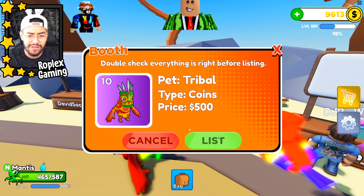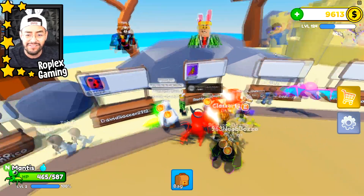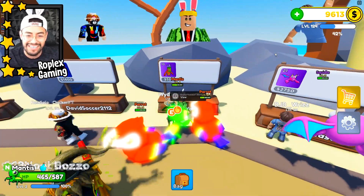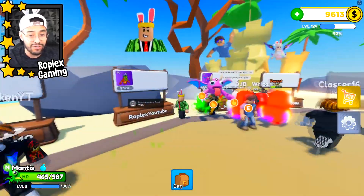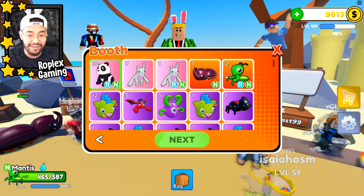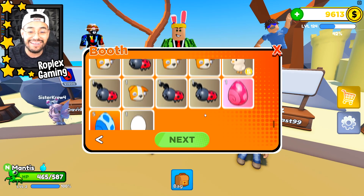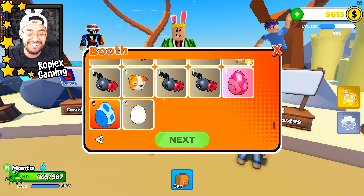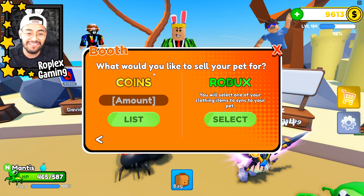We'll list it for 500 coins, let's see if anybody buys it. It is a level 10, let's see. This guy's selling a robux pet for 2700 coins — nobody's buying that. Let's do an aerial egg — we're gonna do an aerial egg.